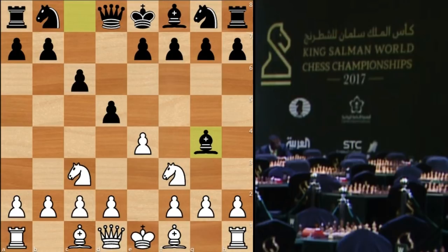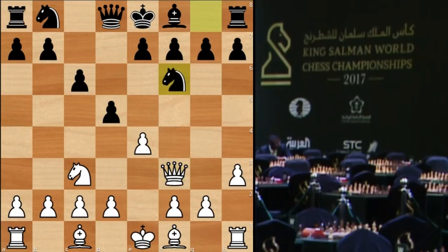g4 is the most common way for black to play. h3, and white gets the bishop pair. We see knight f6 on black's side, d3 and d6 — a very solid way for black to play. He gets rid of the light-squared bishop and puts his pawns on light squares, forming a pawn front in the center.